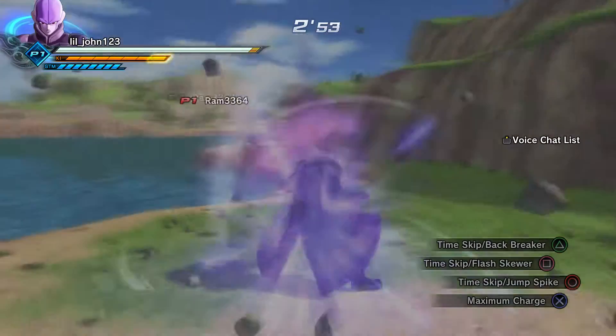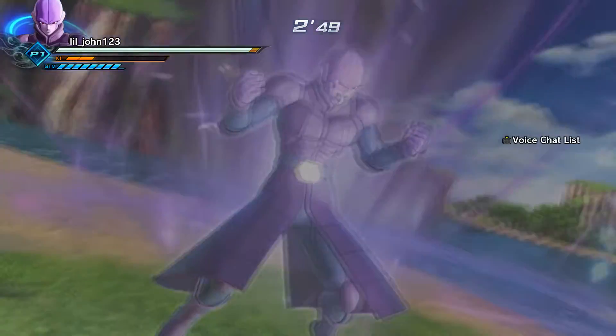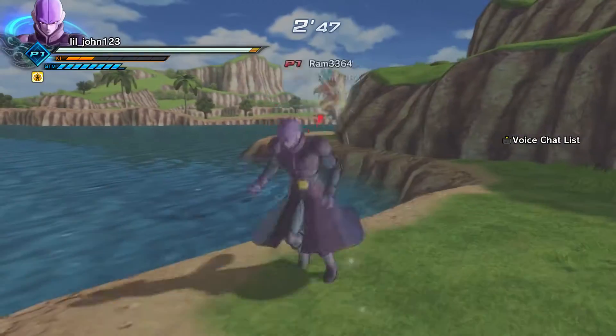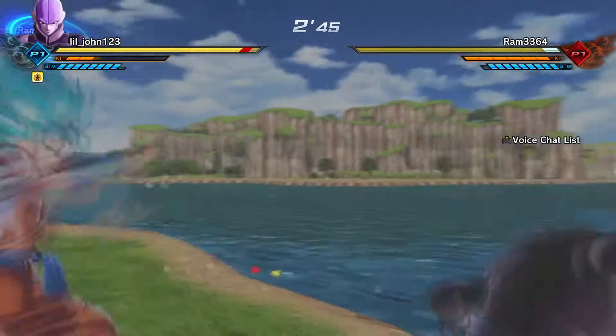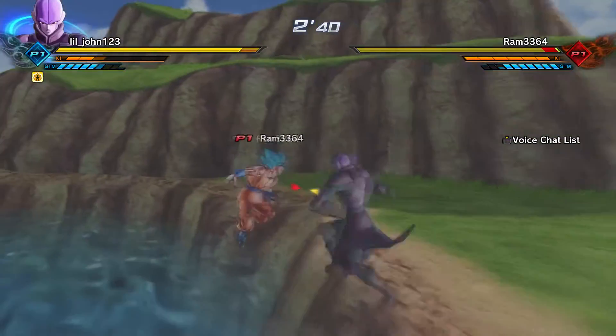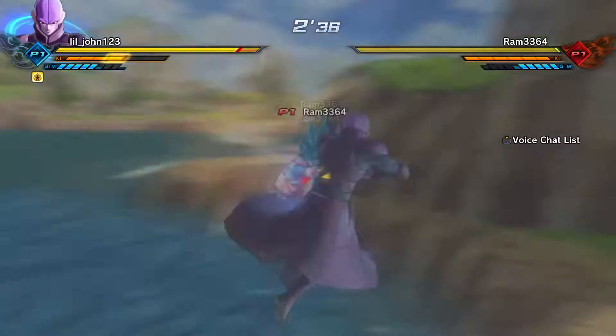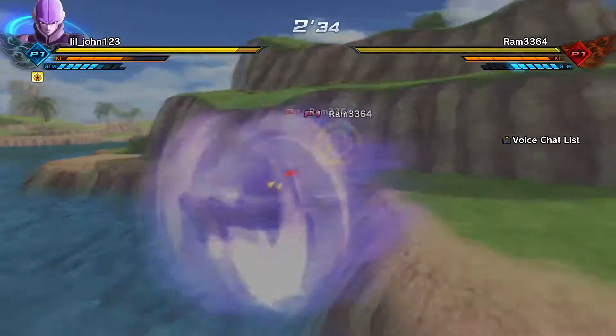Since he spawned so far away, I'm going to go ahead and show off Hit's Pure Progress ability. Now, this — what it does — it looks like it doesn't do anything, but what it actually does is it speeds Hit up and makes his combos way faster. Like his hits — no pun intended — as you can see right here, it makes his hits faster.